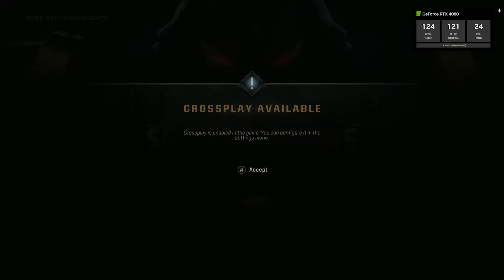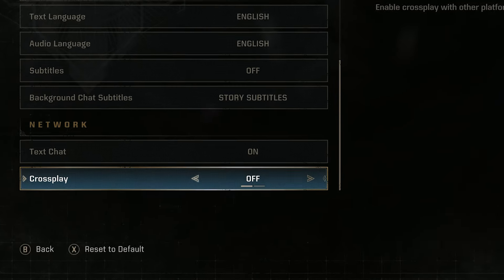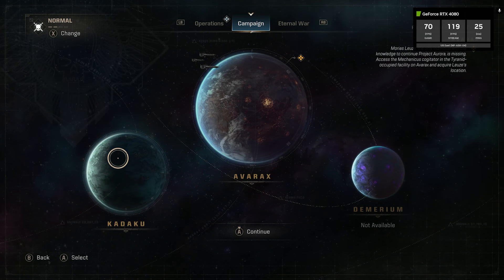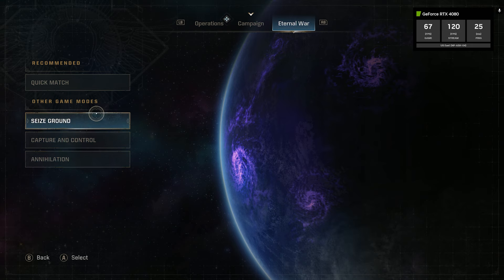The game has a cross-play setting in the settings menu under Game. Make sure this is on to enable cross-play matchmaking with other platforms. Please note that cross-play is only available for PvE modes. This means you can play the campaign and operations between PC and console, but you can only play console vs console and PC vs PC in the PvP mode Eternal War.